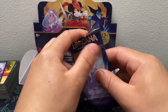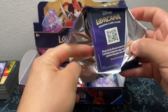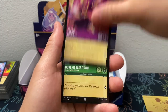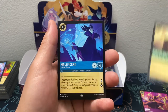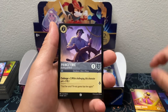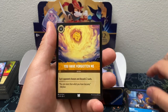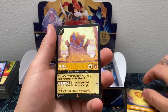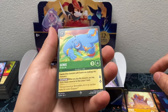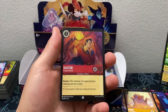Alright, moving right along. We got Jafar, Duke of Wesselton, Maleficent, Aladdin, Minnie Mouse, Prince Eric, Cheshire Cat, Belle, You Have Forgotten Me, Hades, Genie on the Job for the Super Rare Non-Hollow, and a Common Gaston.